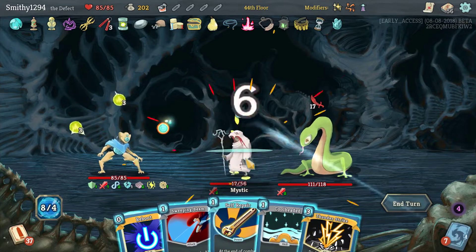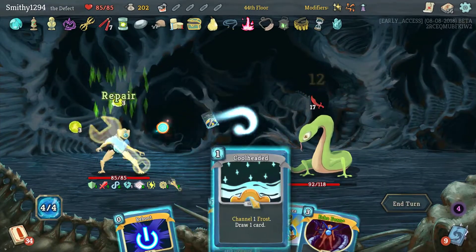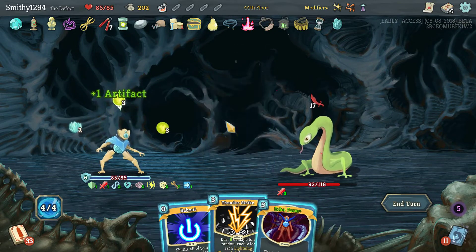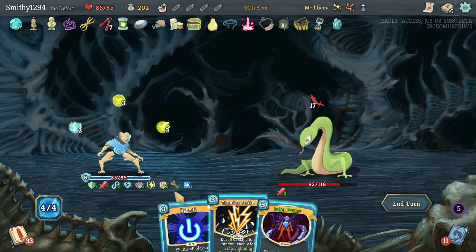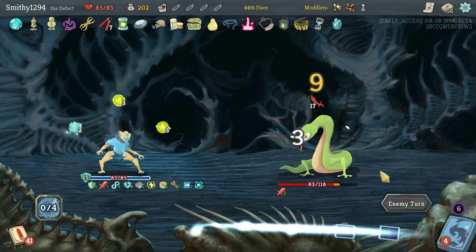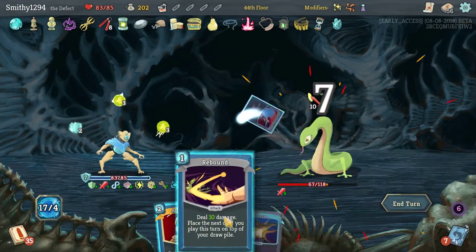Still don't have Echo Form up. Now we could, but then we don't have any block. Taking eleven — we're gonna heal for seven. Still not enough. It's better. There we go.